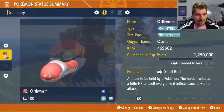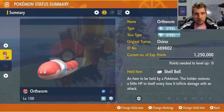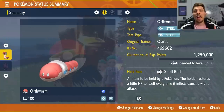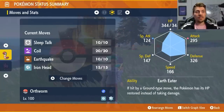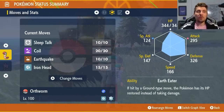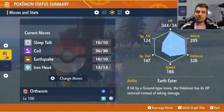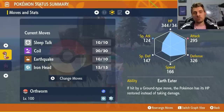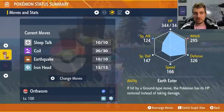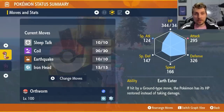The first Pokemon, and a really fun one on the thumbnail, is Orthworm. Orthworm is a pure Steel type with a Steel Tera type. We've given it the Shell Bell item. The Steel type resists all Fairy type attacks that Sylveon can throw at us and lets us hit it for super effective damage. The other key thing is the Earth Eater ability — if Orthworm is hit by a Ground type move, its HP is restored instead of taking damage, which is huge against Garchomp's Earthquake and Bulldoze.